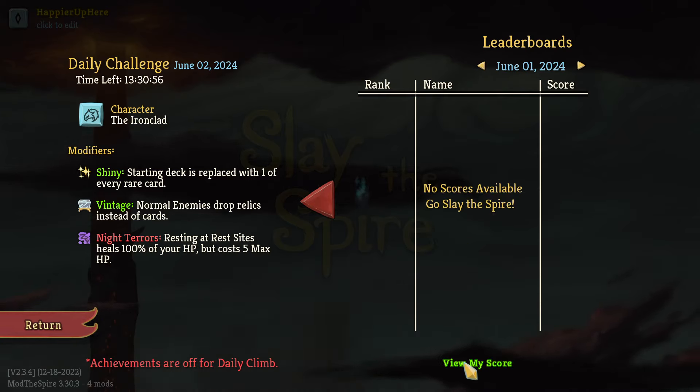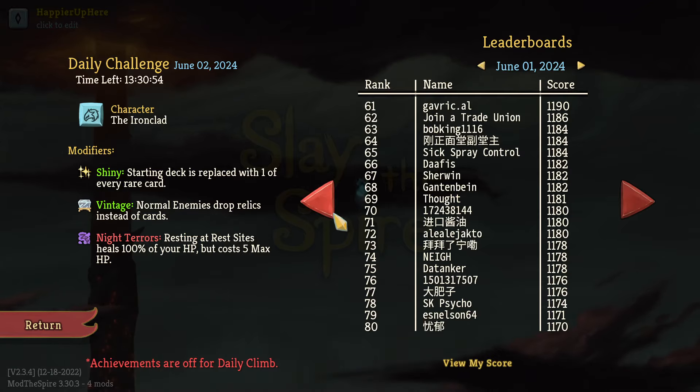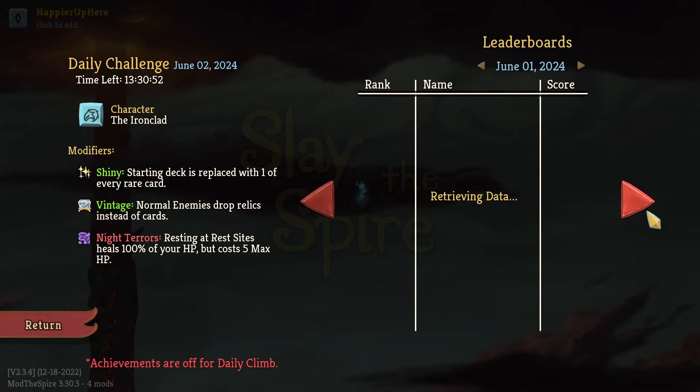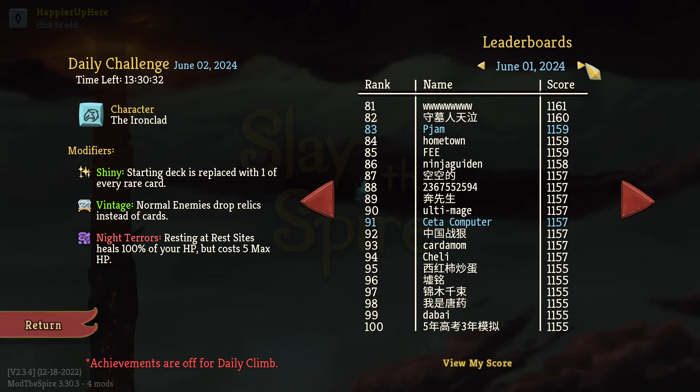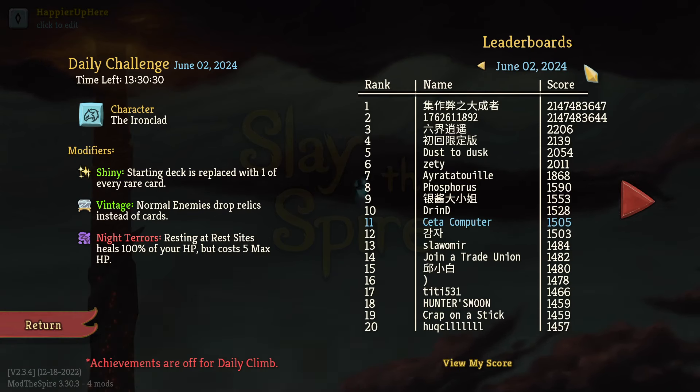Yesterday I didn't have internet so my run wasn't recorded. I died to the act three Transient — I just didn't have enough damage. I was able to perfect everything on act one, the two elites and the bomb boss, but after that everything was really hard to perfect. I tried to go for rare cards and abandoned Popper early on but didn't see any good rares. Today's should have been easier — let me know in the comments what you did. Thanks for watching — see you tomorrow, bye!